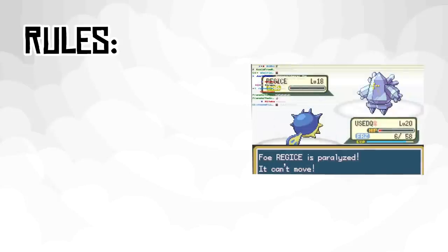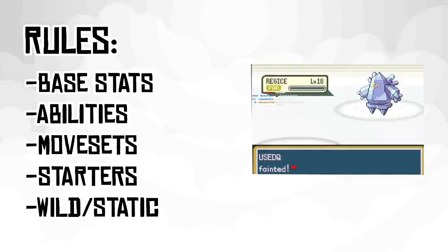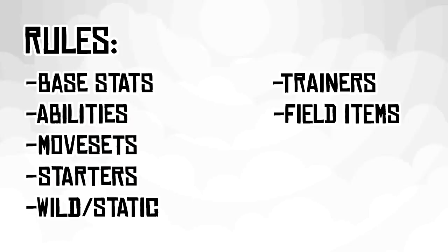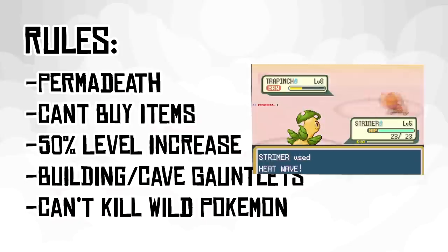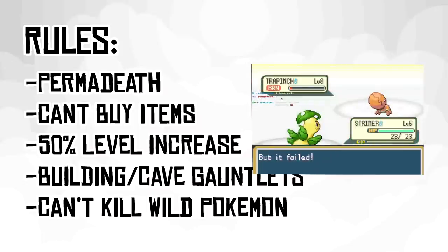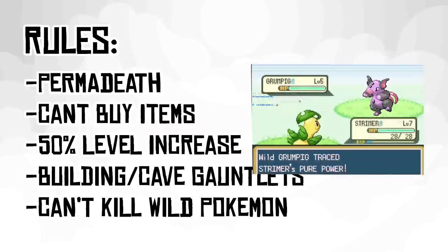I'll explain a lot of the rules as we go on, but the basics are this: the game is randomized so that every Pokemon's base stats, ability, moveset, as well as the starters, wild, static, and trainer Pokemon, and field items are all random. If a Pokemon dies, it's gone forever. You cannot buy items, though items are permitted in battle. All trainer Pokemon also have a 50% level increase.